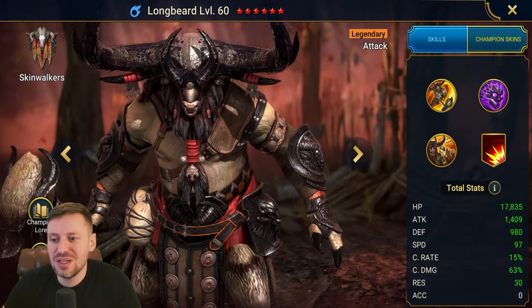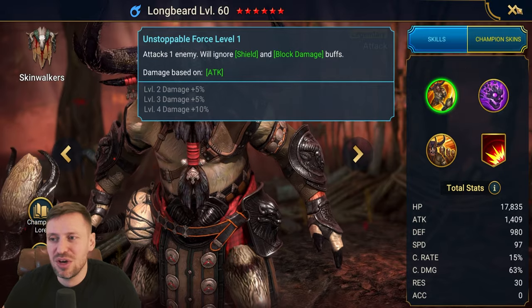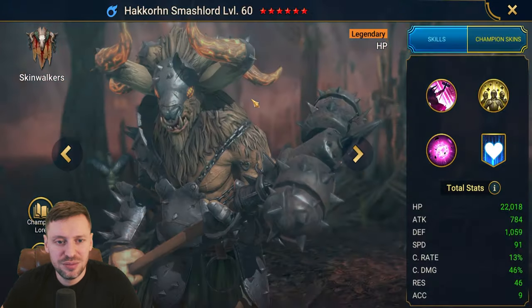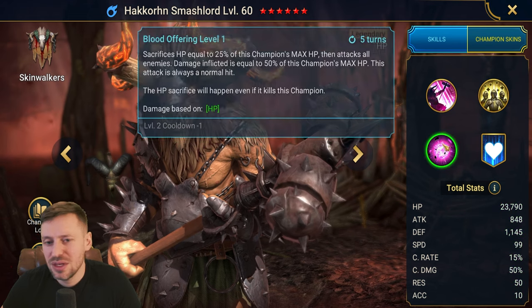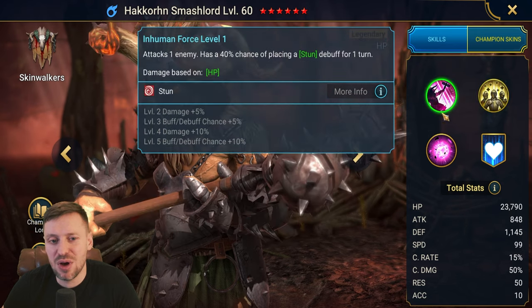Skinwalkers next. Longbeard — great ally attack champion, doesn't bring much else, but definitely useful. Hackhorn can cleanse and brings block debuffs as well.